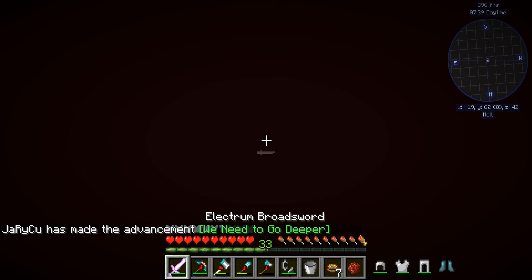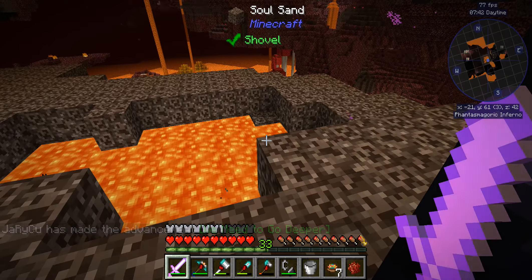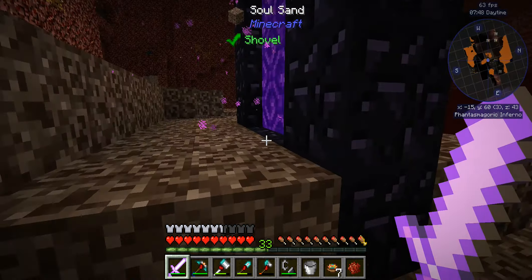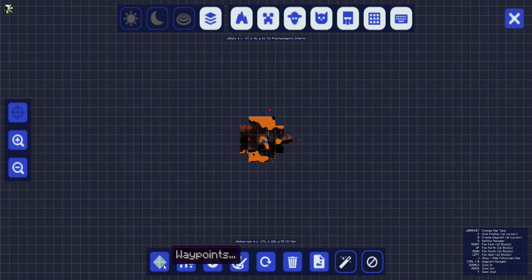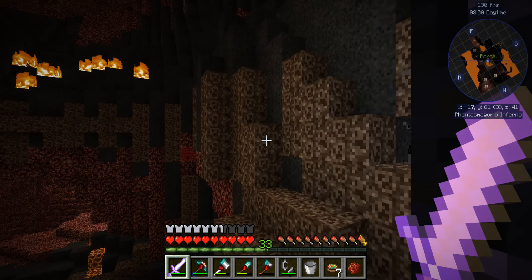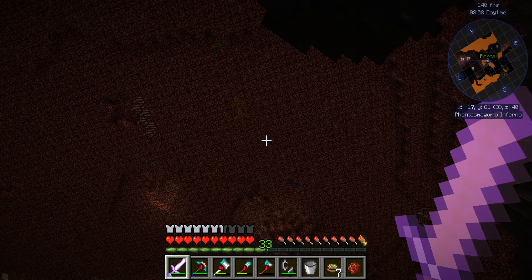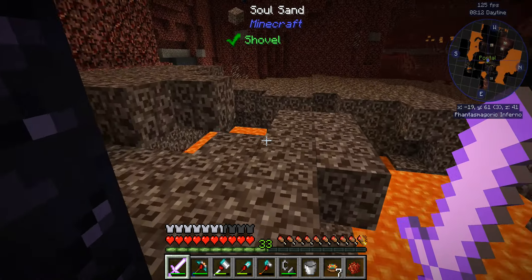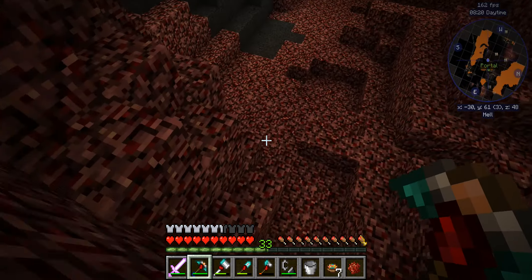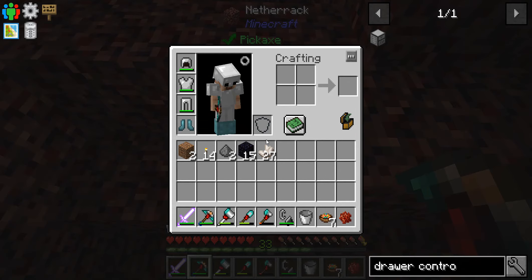Nothing like microwave reheated day-old coffee. This is not a very good starting location here. So first things first, let's add a new waypoint - new portal - that way we can explore and still know where we are. There's draconium up there. There's cobalt - I don't think we can get cobalt yet. I think I need to put a sharpening stone made out of obsidian onto my pick first. There's 27 of them.